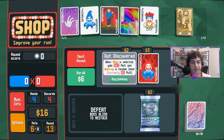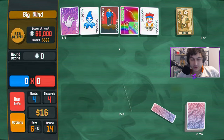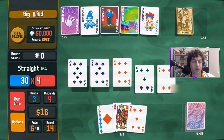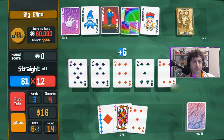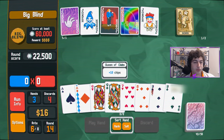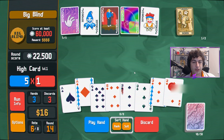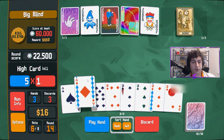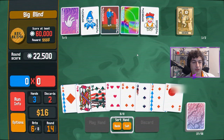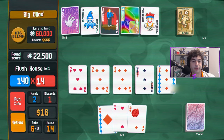We reroll — terrifying card. I'd rather get to see the shop. Eight, seven, six, five, four — play all that for a good straight. Perfectly balanced as all things should be. We have an ace, two, three — we need a four. We get rid of this to see if we can get that straight flush. We couldn't, but we did have a full house and we'll just take the full house.